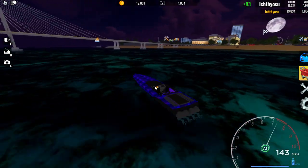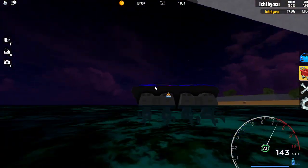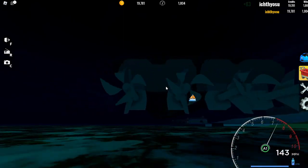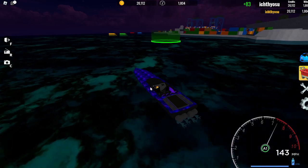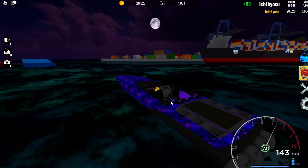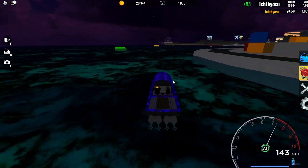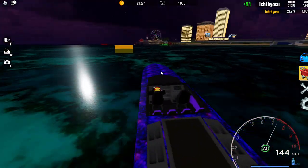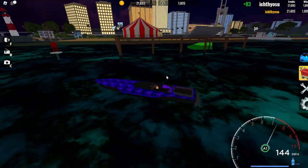There are also ramps around the map which you can do cool tricks off of. The propellers are detailed too — there are four propellers, four engines. You can play music as well. With the galaxy skin, it looks really cool, and with the interior being purple, I think it looks really cool at night.